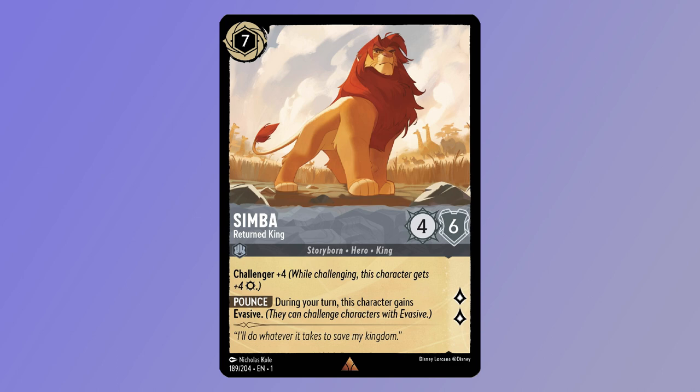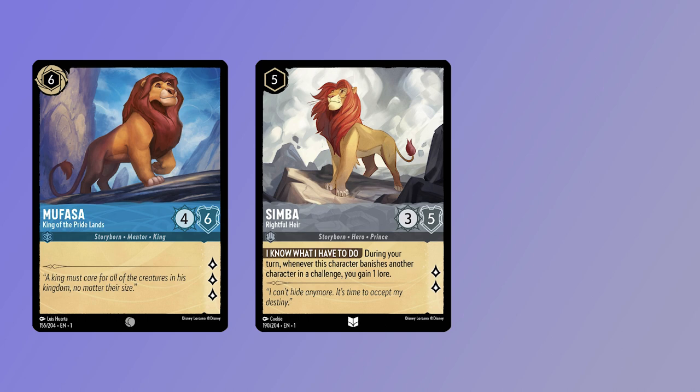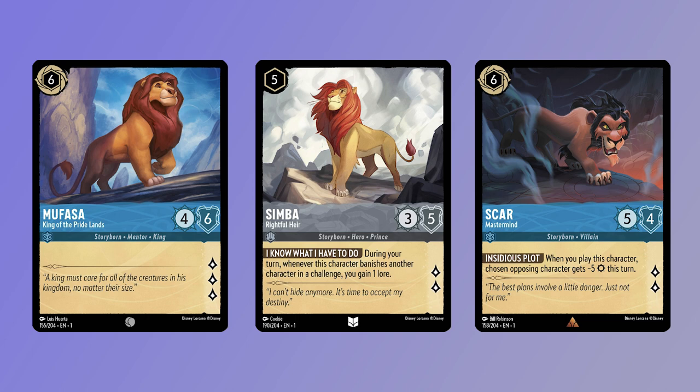But a lion rarely lives alone, and Simba, Returned King brings a pride with him. Two copies of the 6-costed Inkable 4-6 for 3 lore, Mufasa, King of the Pride Lands. Two copies of the 5-costed Uninkable 3-5 for 2 lore, Simba, Rightful Heir, with the ability I Know What I Have to Do — during your turn, whenever this character banishes another character in a challenge, you gain a lore. And one copy of the black sheep of the family, the 6-costed Inkable 5-4 for 2 lore Scar, Mastermind — when you play this character, chosen opposing character gains minus 5 willpower this turn.